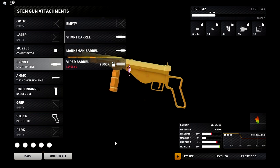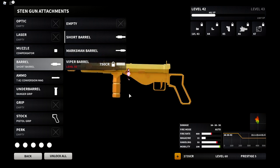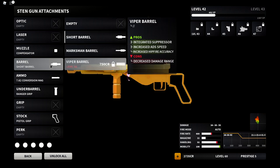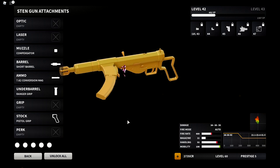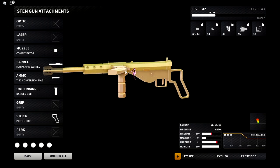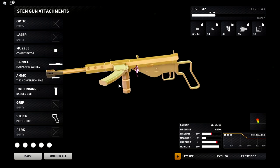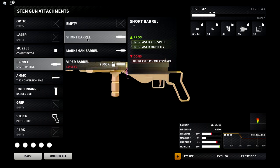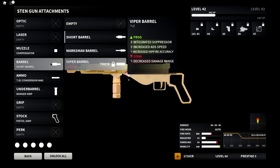This weapon has really good setups for all types of play styles — much more universal than any weapon in the game right now in my opinion. I personally like to run this current setup, and I also like to run the marksman barrel. If you're a slower-paced player, or you like medium and fast-paced play every once in a while, the marksman barrel is really good. I'm going to give you gameplay with both the short and marksman barrel so you can choose what you want to grind for.